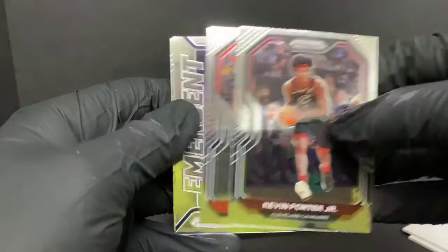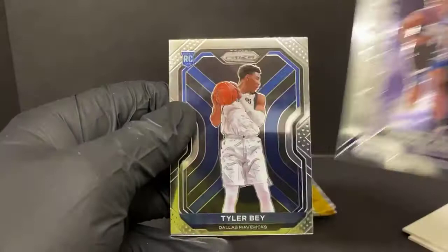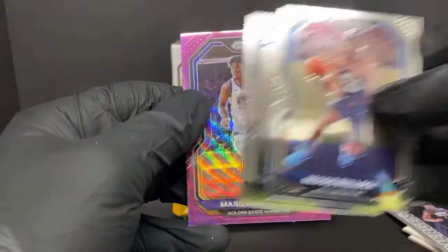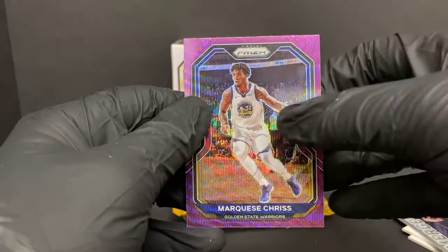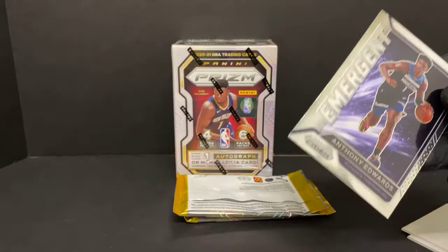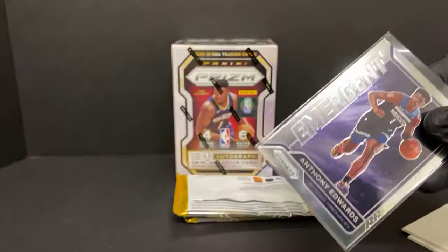Kevin Porter Jr., Chris Dunn, Anthony Edwards emergent rookie, and Tyler Bey rookie for the Mavericks. Reggie Bullock, Jeremy Grant, Marquese Chriss purple pulsar for the Warriors, and Langston Galloway. I'm not sure if that's how you pronounce Marquese's last name — I don't know that I've heard it live on TV. Probably just don't watch the Warriors enough.